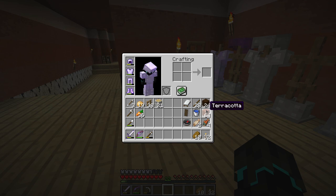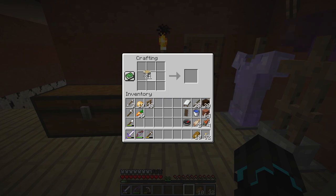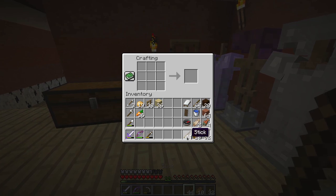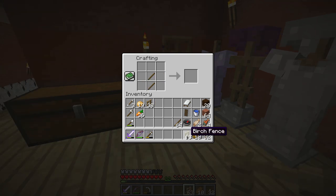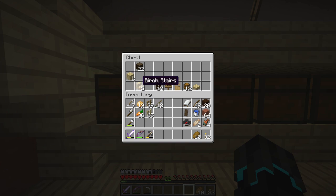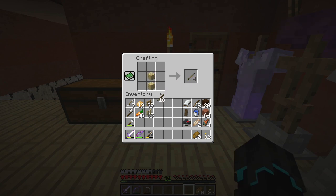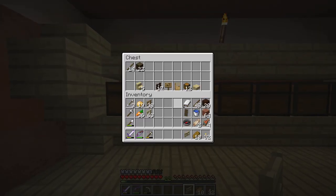Why are there no crafting tables here? There should be. Let's make one real quick, just to make it easier for ourselves. I saw I had a bunch of sticks, so let's see how much of this I can make — nearly one stack. That should be enough together with the oak fence. I can at least make a fence gate because that's all I can make right now. Otherwise, we'll just go and cut some more wood.